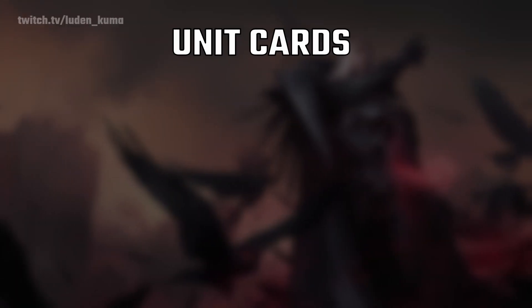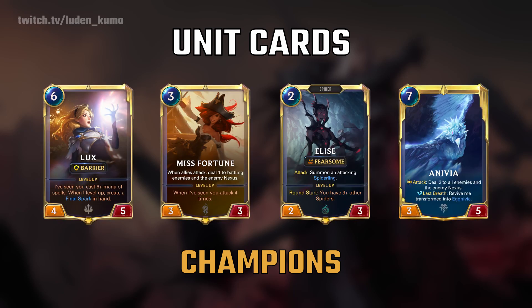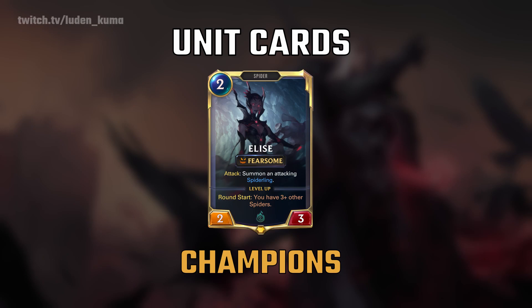So apart from followers, the other type of unit in this game is called champions. Champions are special because they can level up. Every champion can level up once, and every single champion in the game has a different level up condition. Let's take a look at Elise as an example. Upon initial play, Elise is a normal unit, just like any other follower.